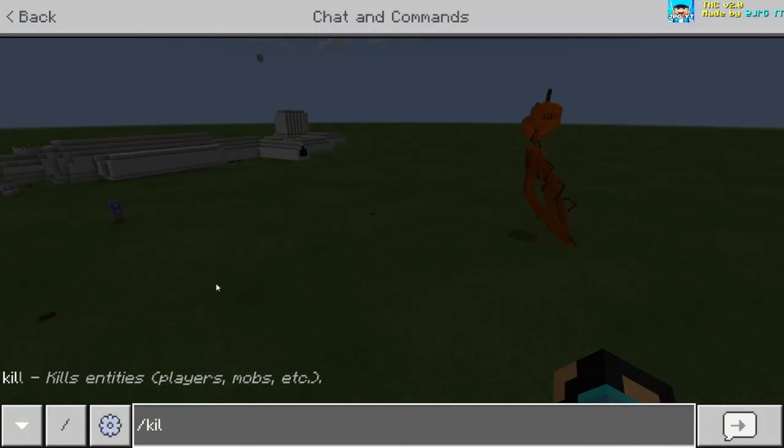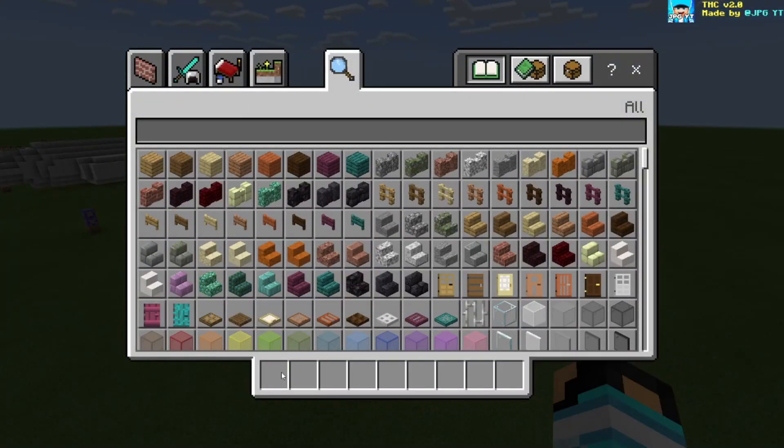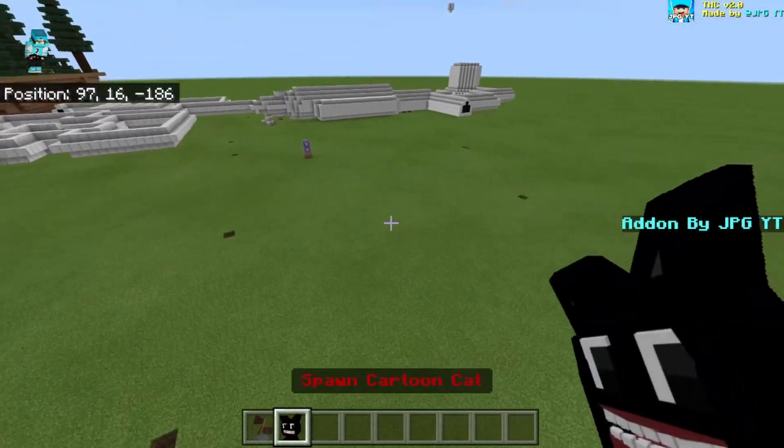I want to show you guys something I did for siren head and for cartoon cat — not candy corn cat, but cartoon cat. So I'm going to spawn siren head and then cartoon cat.